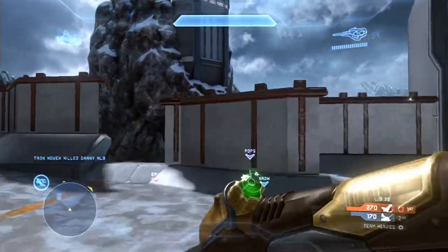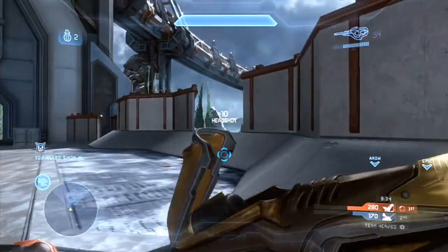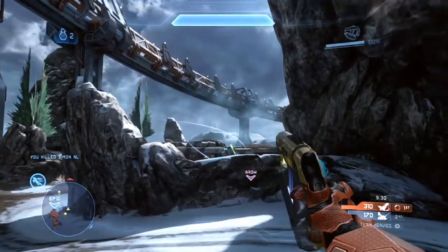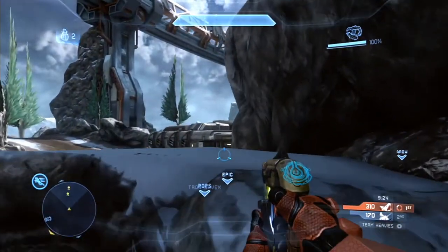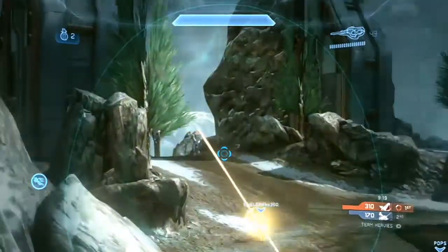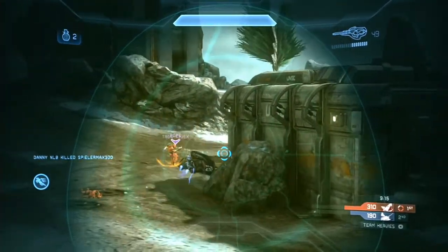The bubble shield works similar to the bubble shield from Halo 3, where you stay inside and bullets cannot travel through it. So if you stay inside the bubble shield you'll be safe from bullets — people have to come inside to attack you. You'll have the advantage as you'll be expecting them and can probably make the first move as they enter.